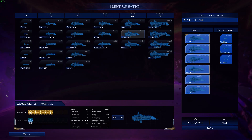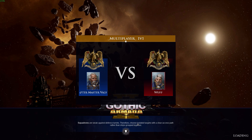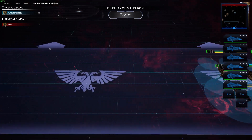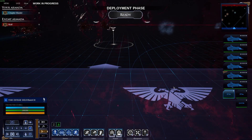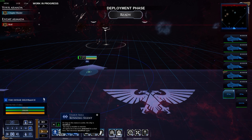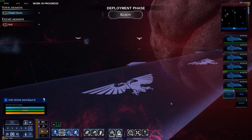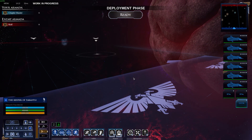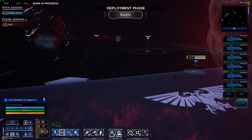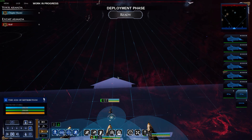Let's jump into a game and I'll show you a 1v1 against a player. I'm playing a fellow Imperium faction. In game, I'm going to select my escort ships, line them up to the points, and put them on running silent so they can't be detected. The enemy won't know where they are. I'll put another one over here on running silent as well — they're going to go forward and capture those two points to give us a little bit of point capture.